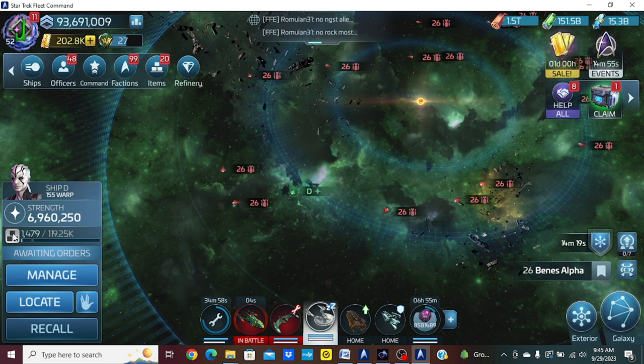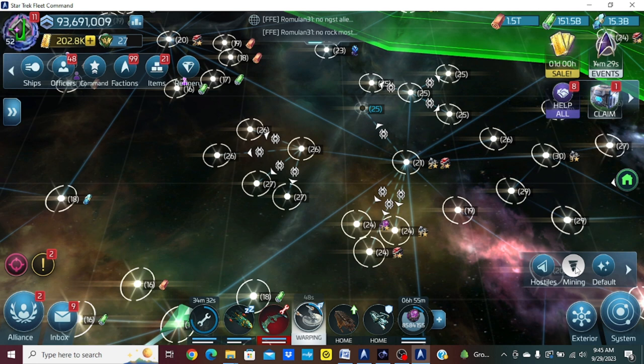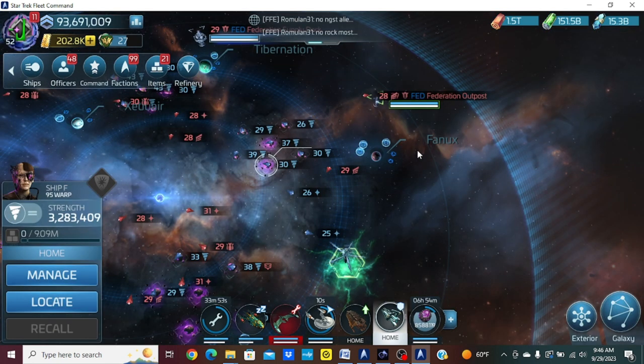If you zoom in a little bit, the three systems here — I'll pronounce these right or wrong — Myra, Foreign, and Peric. If I switch my view to mining, these are three-star systems. If I hop into this system and select my miner, I'm mining at 370,000 per hour. If I find a regular three-star system and click on one of these gas nodes, it's 74,000 per hour — a significant difference.